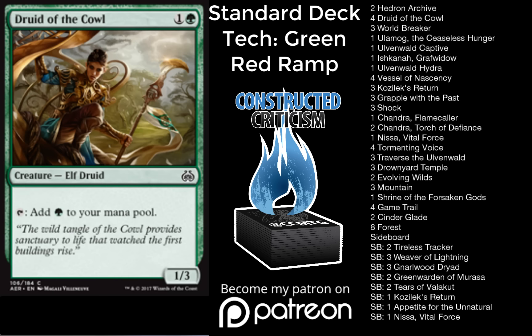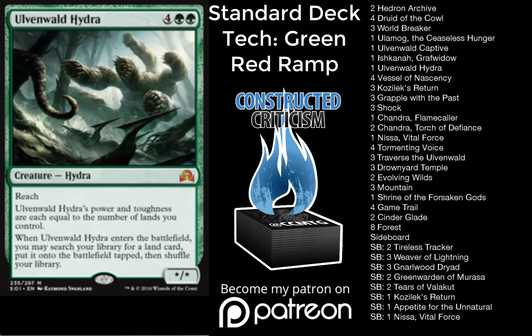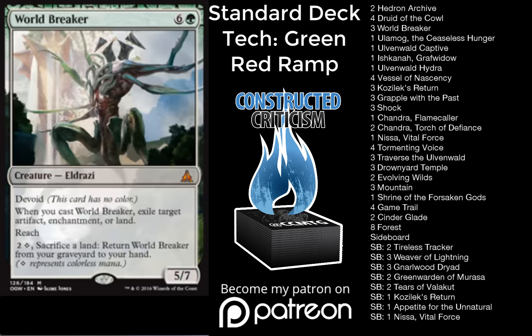We have one Ishkana, one Ulamog the Ceaseless Hunger, one Ulvenwald Captive as something that acts as another ramp spell to take us from two to four as well as a late game threat and something that can help us ramp into our ten-mana Ulamog. We have one Ulvenwald Hydra, three Worldbreaker, four Vessel of Nascency, three Grapple with the Past, three Kozileks Return, and three Shock.